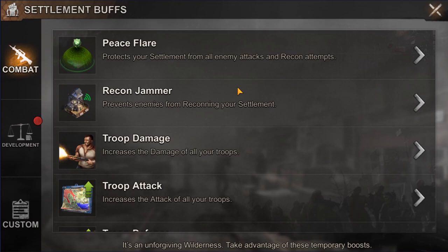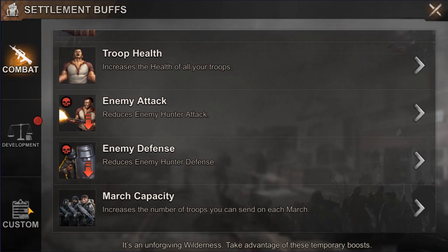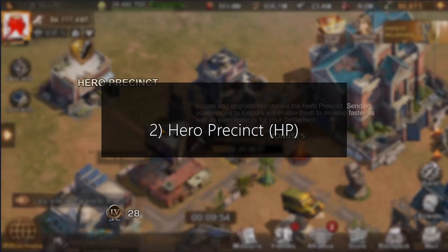The last thing your headquarters is capable of is providing different settlement buffs, split into two categories. The first is combat, where you apply boosts to your rally capacity, troop attack, and similar stats. The second category is development buffs, where you can increase your gathering speed, construction speed, or resource production. Just check the particular buff description to know what effect it provides. When to use a particular buff is something I will cover in future videos.